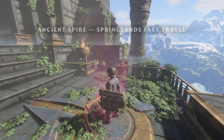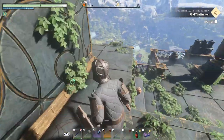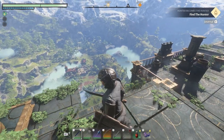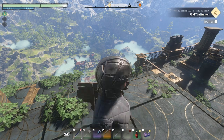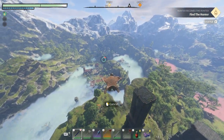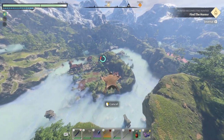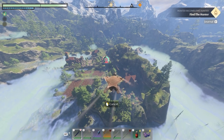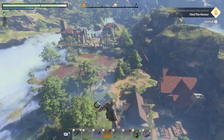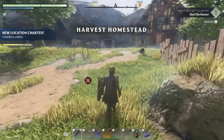Let's fast travel to the spire and then fly from there. Mind you, if you're running around a lot you'll spend your stamina fast and the glider needs stamina. If you run up here and only have half stamina you'll have trouble, so try to save it. If you're almost out of stamina, just drop down a bit and then resume as you get closer to the ground. There we go - no death.